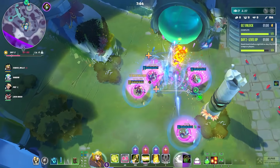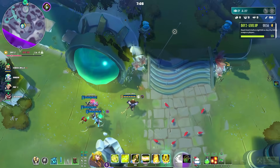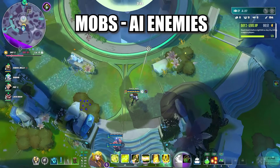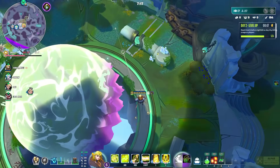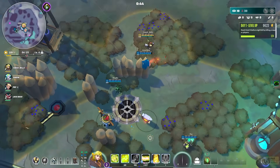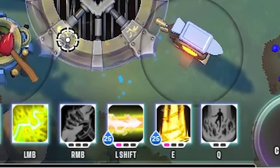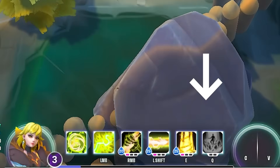Supervive drops you onto a large map with a shrinking circle similar to other battle royales. Throughout the map there are mobs — AI enemies — that you can kill to level up, and leveling up is how you unlock abilities. As you get kills on mobs or enemy hunters, you level up and unlock one of your three basic abilities per level gained.